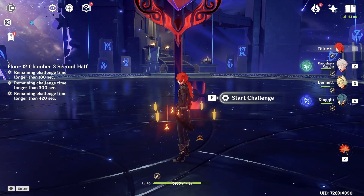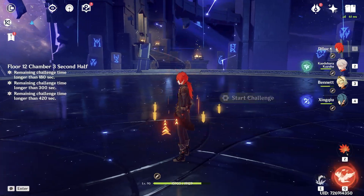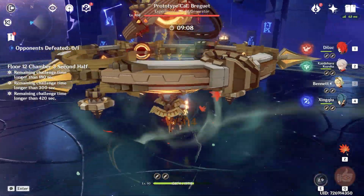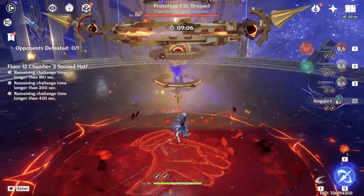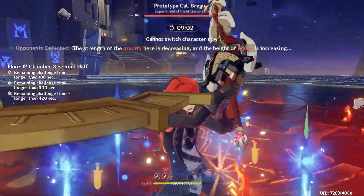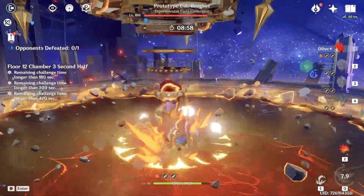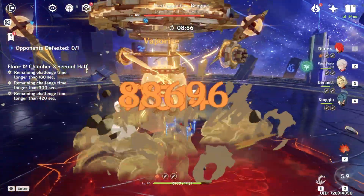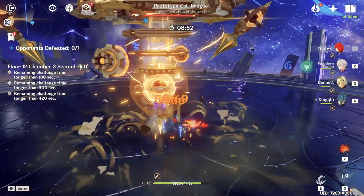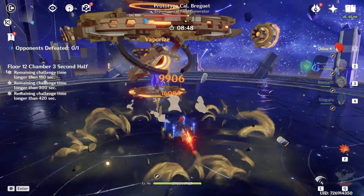Okay, second half — and this boss will be really fun. Let's wait for Serpent Spine stacks. Starting with recovering energy. Bennett, Bennett's burst. Xingqiu's burst, Xingqiu's skill — 70,000 on Xingqiu's skill. Diluc's burst — 104,000! And we're starting to jump. Diluc normal and jump, Diluc normal and jump — 80,000, 80,000! Diluc plunge. I'm loving this boss.